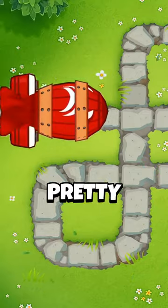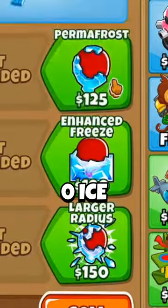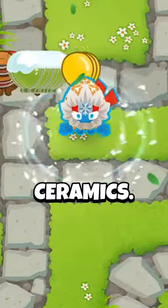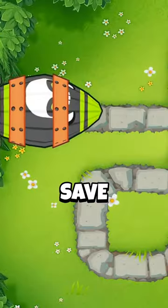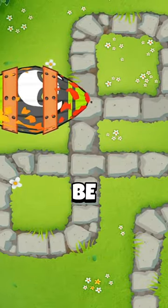Honestly, rounds 40 and 60 are pretty easy as long as you get up a 4-2-0 sniper to stun the MOABs and a 2-3-0 ice monkey to slow down the fortified ceramics. And by round 80, you might save up enough money to go for an 0-2-4 mortar, but it doesn't affect ZOMGs, so it may as well be useless.